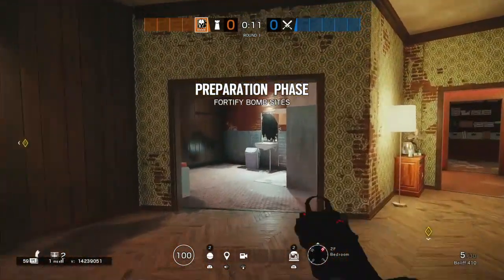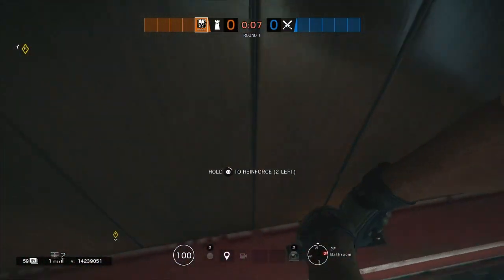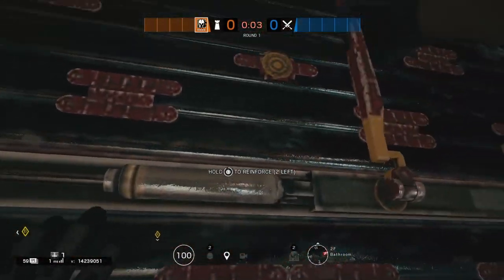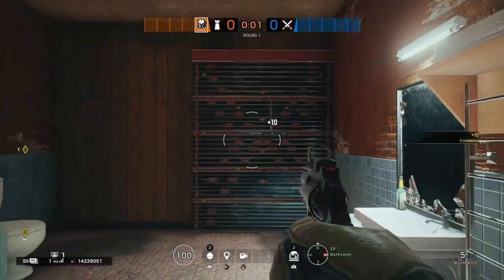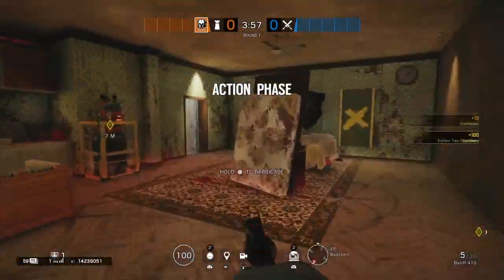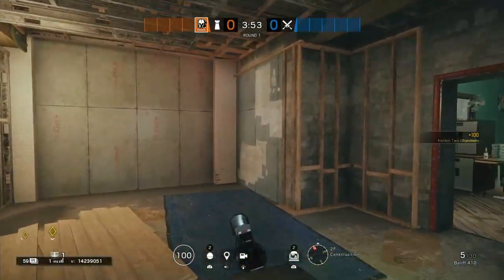Right off the bat, we're going to reinforce bathroom with Maestro — those would be his reinforcements. Actually, he's going to be reinforcing one wall in bathroom, and we're also going to reinforce this outside wall over here.